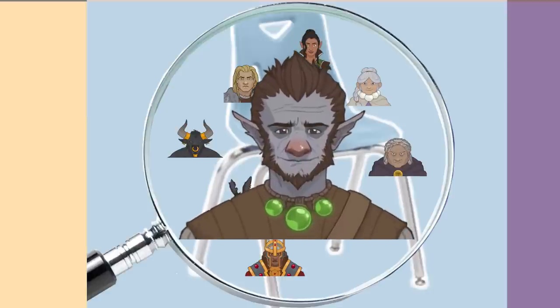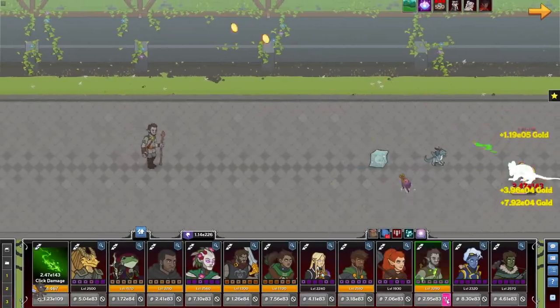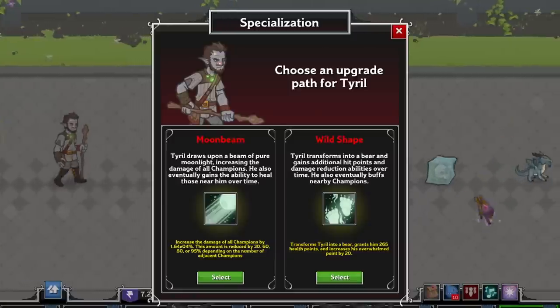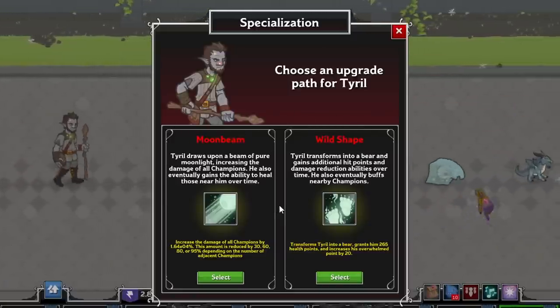That means this time we're beginning with Tyrell, the Neutral Good Furbolg Druid. He's versatile in a distant way, similar to Makos from Seat 9, in that his specialization choice is very early — only his second upgrade level — and depending on which of the two you choose will completely change his role in your party.